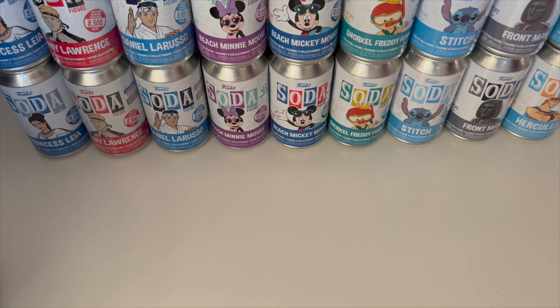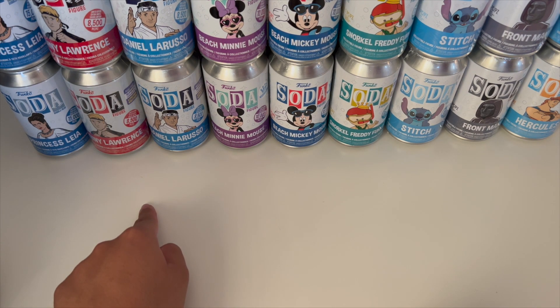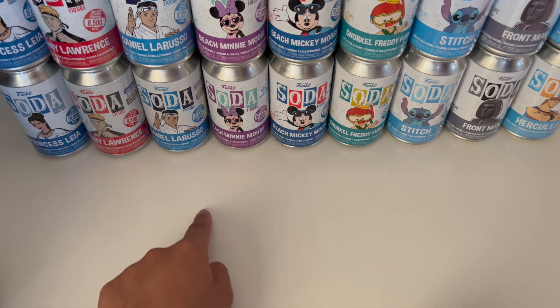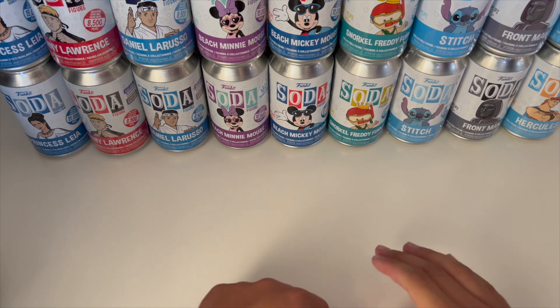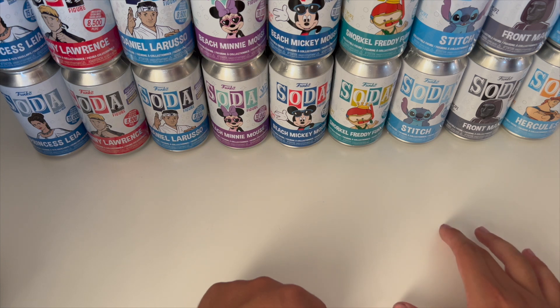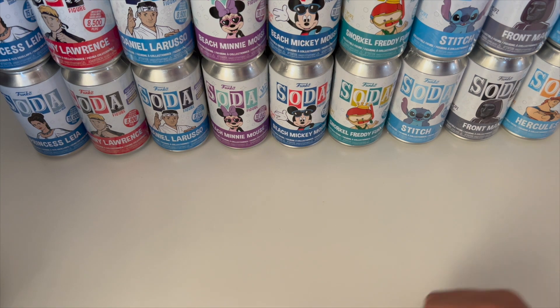Hey guys, it's the Pop Twins back with another video. Today we're going to do a soda unboxing. We have 18 Funko Sodas ordered from Funko Shop. We have Princess Leia, Johnny Lawrence from the summer convention, Daniel LaRusso summer convention, beach Mini and beach Mickey Mouse which are Funko Shop exclusives, a snorkel Freddy Funko which is also summer convention, Stitch, the Front Man from Squid Games, and two Hercules.